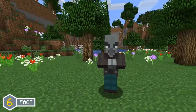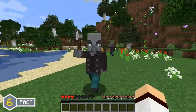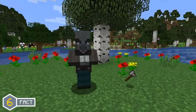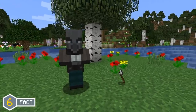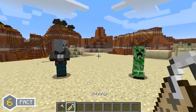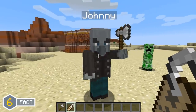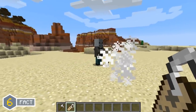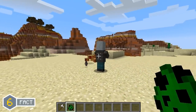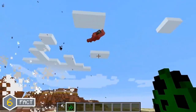The vindicator mob will always spawn with an iron axe, however they will only equip it if the player causes the mob to become hostile towards them. The vindicator also has an 8.5% chance to drop the iron axe upon death. Another cool feature is that naming the vindicator mob 'Johnny' will cause the mob to attack any nearby mobs with the iron axe they are holding, which is very funny to watch — just look at this vindicator chasing after the creeper, although the creeper might sometimes explode and kill the vindicator.